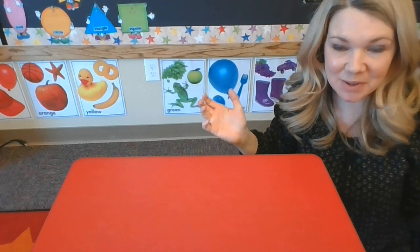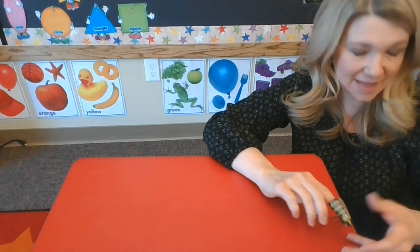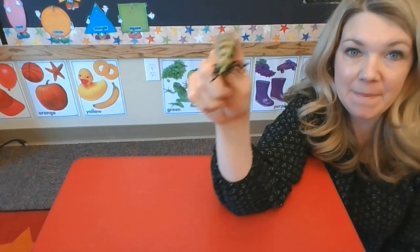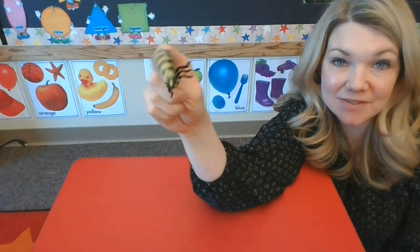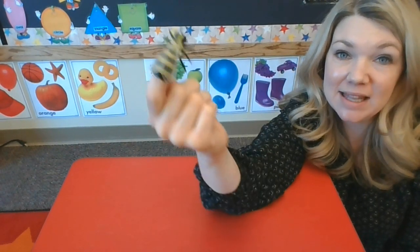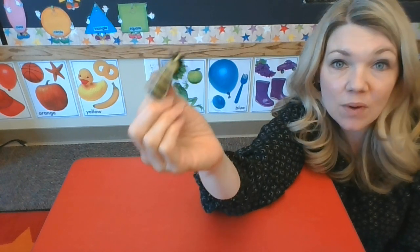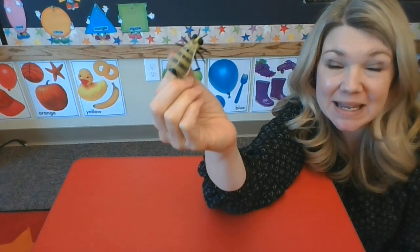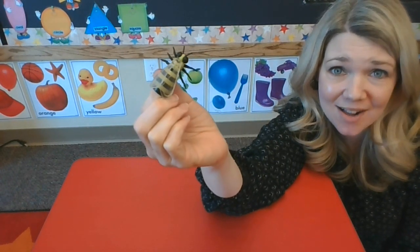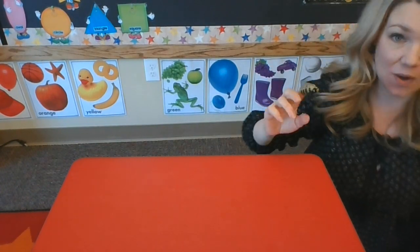Hi friends, welcome back over to our calendar area. I want to play a little game with you. In the spring, bumblebees like to go and collect pollen on flowers. So this little bumblebee, he wants to collect pollen, but he wants to go where there are the most flowers so he can get the most pollen. That way he can take it back and make honey in his honey hives.